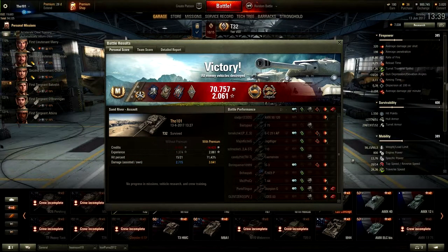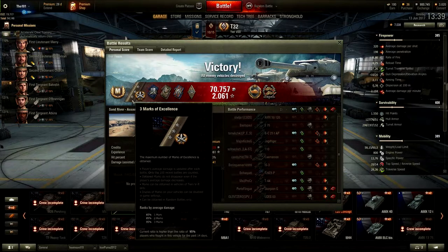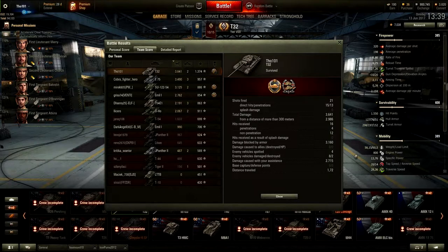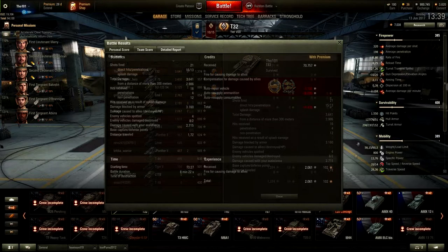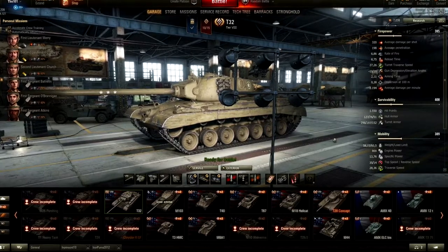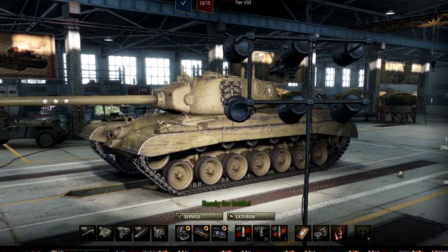This game I did over 6000 combined damage and assistance damage, which enabled me to jump up a whole percent and get my third mark of excellence. We also got an ace tanker badge — a nice way to end the third mark grind on the T32. I hope you picked up some handy tips and tricks from this guide. If it was useful, let me know in the comments. Check out the cards for another T32 video where I got over 7000 damage. Please leave a like, subscribe if you haven't, and I'll see you in the next video!